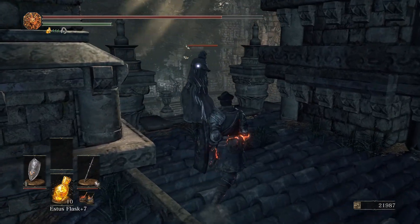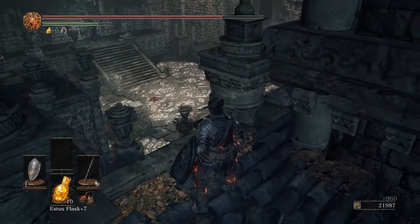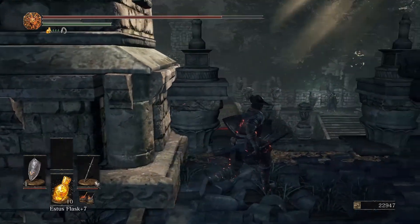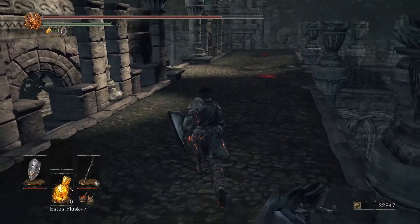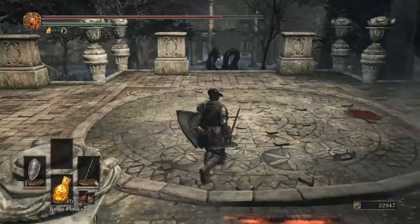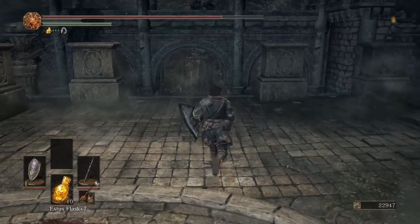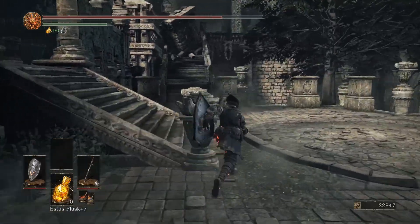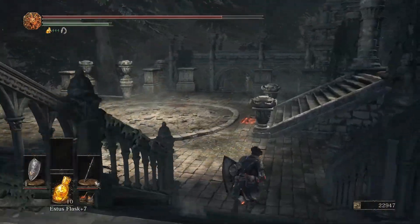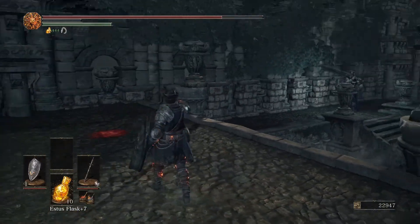You pick up the ring and it's going to set you up pretty much right behind a dude to backstab him, which is kind of funny. Then there are two Cathedral Knights with Ultra Greatswords — those are a huge pain in the ass. They hit like trucks, and you want to separate them to fight them one by one. If you go down here, there's an NPC summon for Hawkwood, who can help you out.